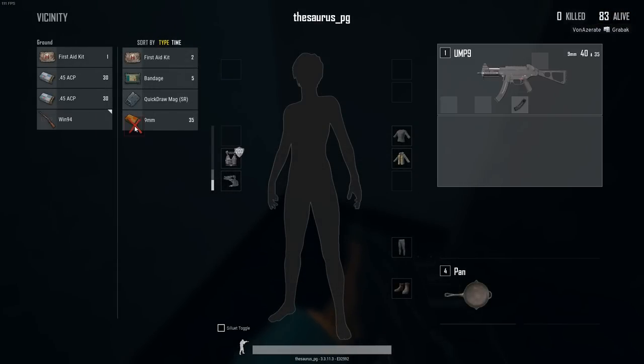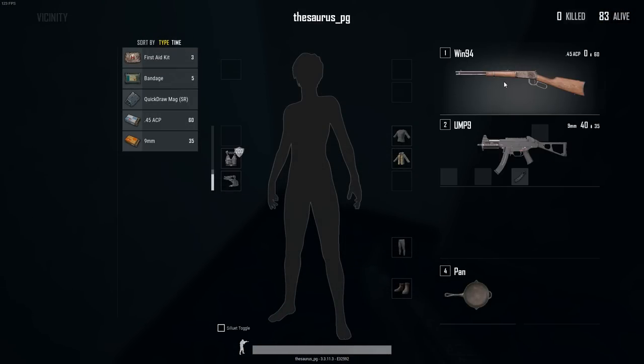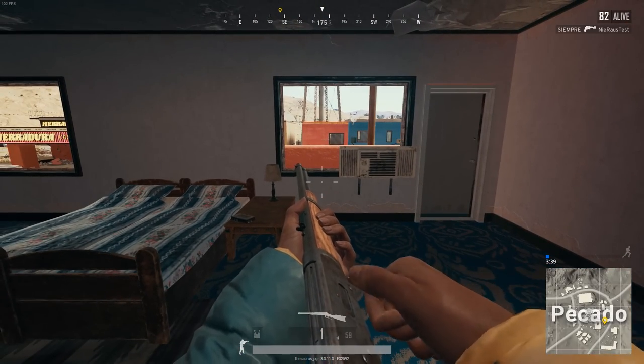This is a short video about the new rifle in PUBG, the Winchester 94, or as it's called in the game, the Win-94. This rifle is a lever action repeater and it is chambered in .45 ACP. Surprisingly, it takes zero attachments, so that means you cannot modify it at all. You pick it up and that's it.